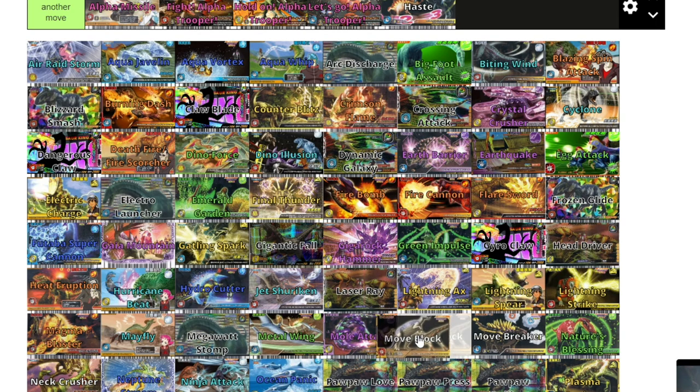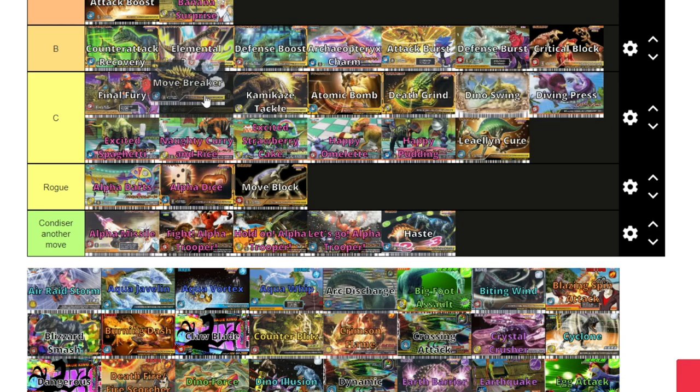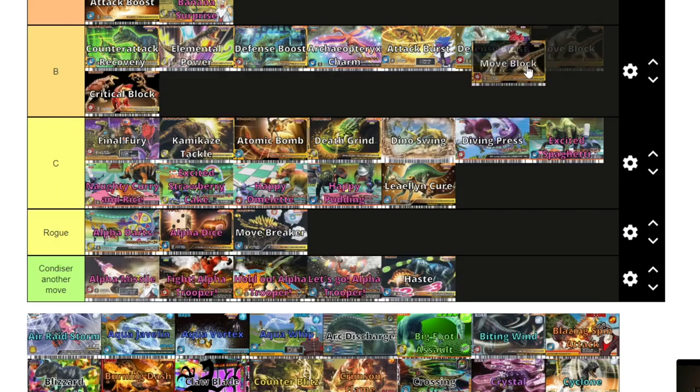Move Block I'm going to put in rogue tier — I don't see it a lot in my tournaments, but it is quite a decent move. To activate it you have to win with rock and the Troodons basically apply an Aqua Vortex effect onto your opponent. I think Move Block is underrated. Move Breaker I'm going to put in C tier. It's decent — it also has an Aqua Vortex effect, but you can only get it on ties. Actually, now that I think about it, I'm going to put Move Block in C tier too. I think Move Block is better than Move Breaker.